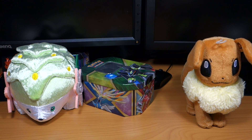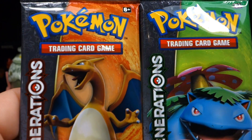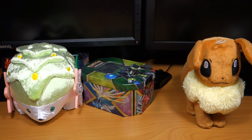So I'll give you a quick look at the booster packs. This time we have - I didn't really get to choose because these are from the company I ordered from. So we've got a Charizard and we've got a Venusaur pack. So we'll get to those in a bit. Let's have a little look at the Shaymin card.